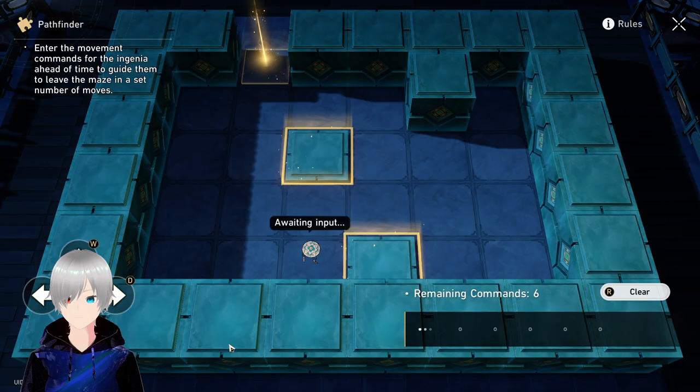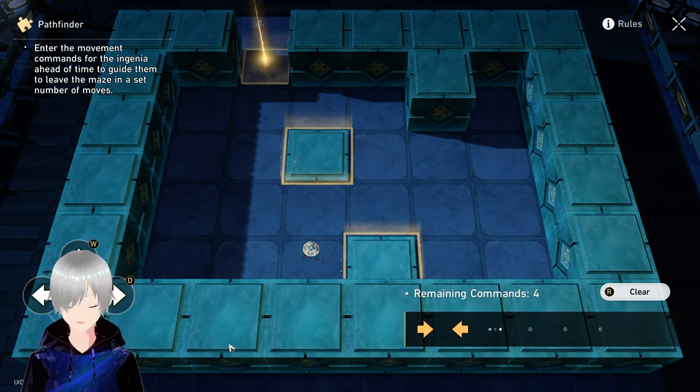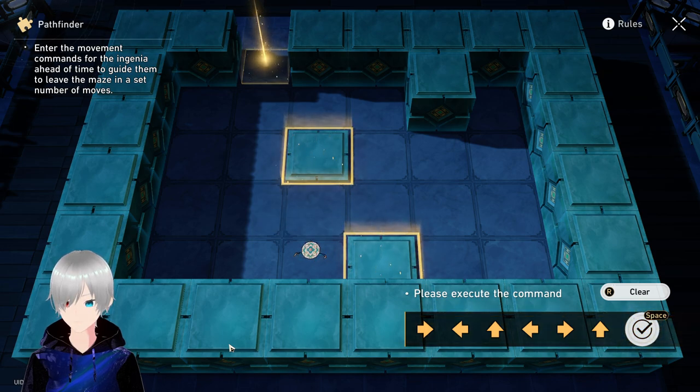In short, Dr. Ratio is a character that deals damage through follow-up strikes. The more debuffs the enemy has, the better he gets, because he buffs himself depending on how many debuffs are on the enemy. His ultimate skill increases the chance of launching a follow-up strike even when he is not using his skill.